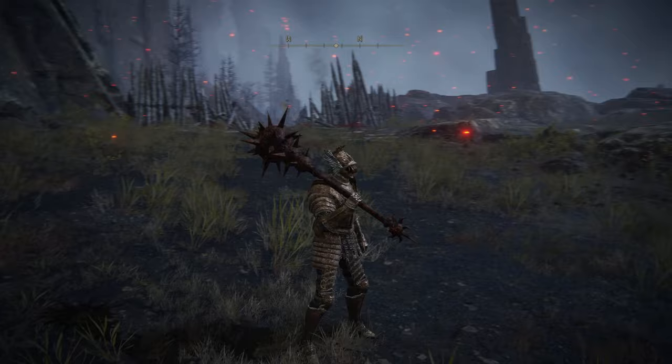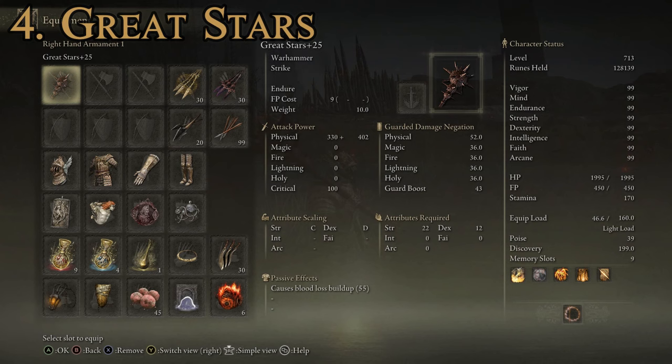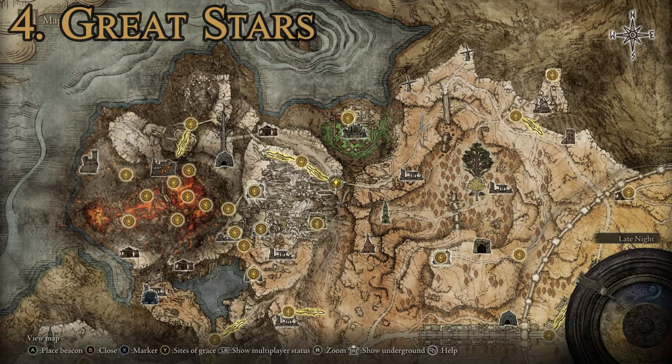For our number four weapon we have the Great Stars - a giant morning star type weapon, a big spiked mace club that looks pretty cool with really good stats. Max attack power of 832 and an average guarded damage negation of 39.8. Attributes required are 12 dexterity and 22 strength. For passive effects it causes blood loss buildup - 55 points of that. The special two-handed stance is Endure. It can also be upgraded with ashes of war so you can customize it with a special move or damage type you like.